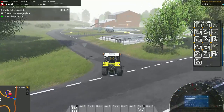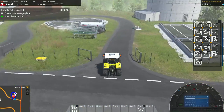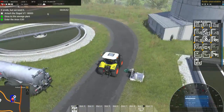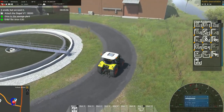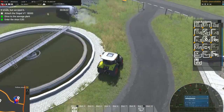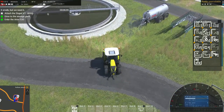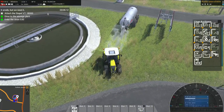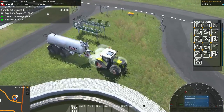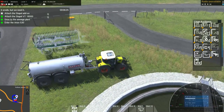They would like us to now drive to the sewage plant. Okay, I think we're there. All righty - attach the Staple VT1800. I can do that. You can tell these guys were Farm Sim modders - all of the key commands are basically the same for the actual functioning stuff. Like Q attaches, V lowers, and B turns things on.